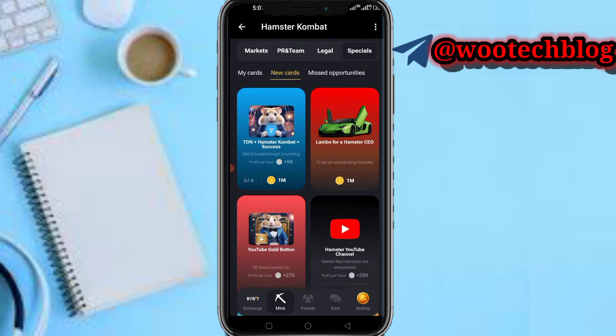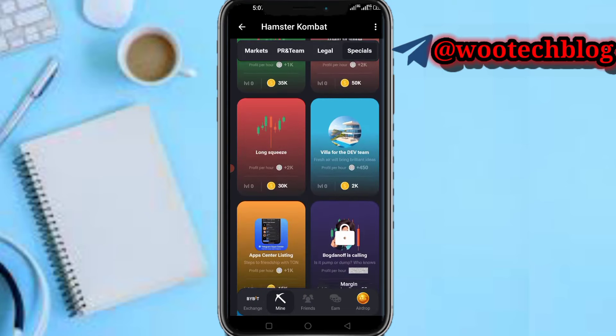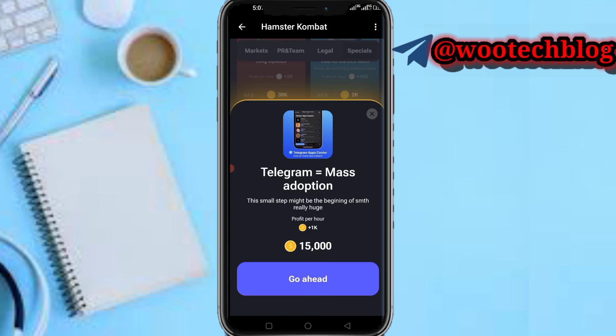To get the final card, go to New Cards and keep scrolling. The final card is App Center Listing — Telegram Adoption. Tap on it and go ahead.